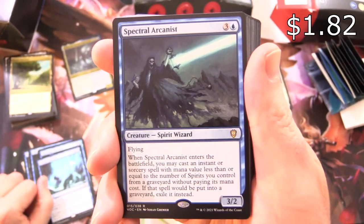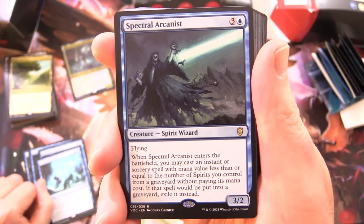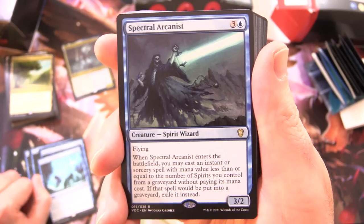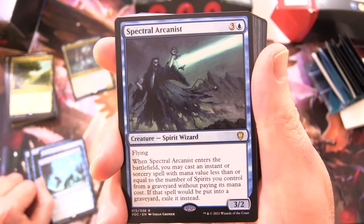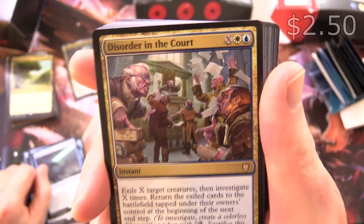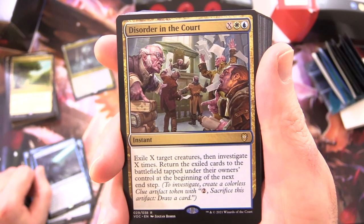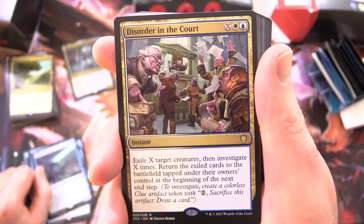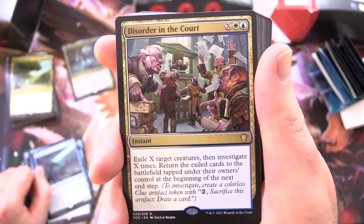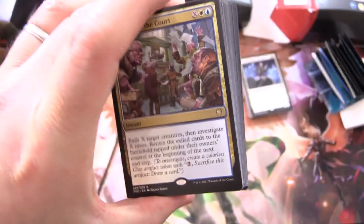Spectral Arcanist - Creature Spirit Wizard, 3/2 for 4 with flying. When it enters the battlefield, you may cast an instant or sorcery spell with mana value less than or equal to the number of spirits you control from a graveyard without paying its mana cost - that's pretty cool. If that spell would be put into a graveyard, exile it instead. Disorder in the Court - fun artwork there. Instant for X, White and Blue: exile X target creatures, then investigate X times; return those exiled cards to the battlefield tapped under their owner's control at the beginning of the next end step. So we've got the investigating again.